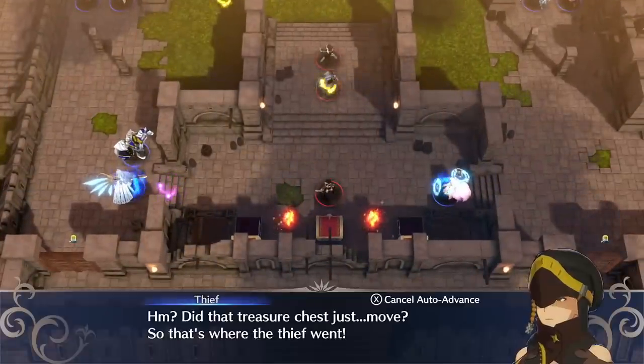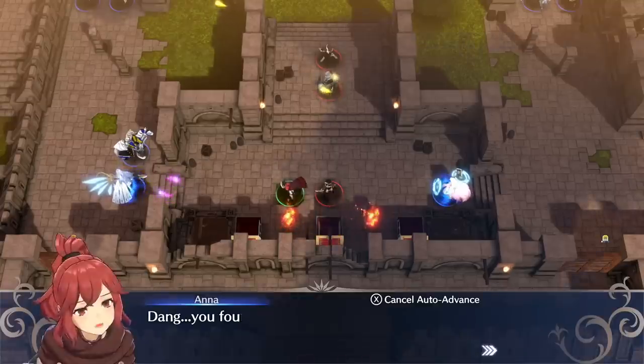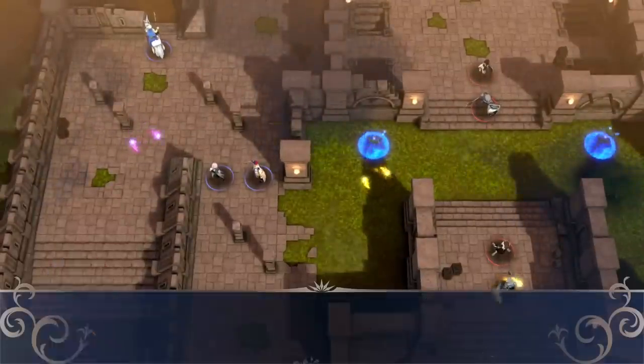Anyways, let's talk about Ana! As with talking about any specific unit or any specific class, we have to start from the top and work our way down. You get Ana fairly early on in the game, as her paralogue unlocks after completion of chapter 6.